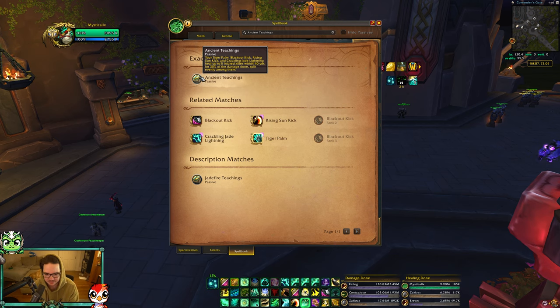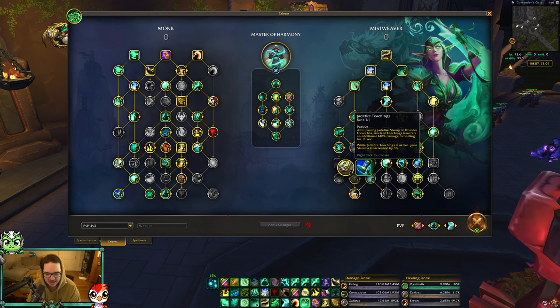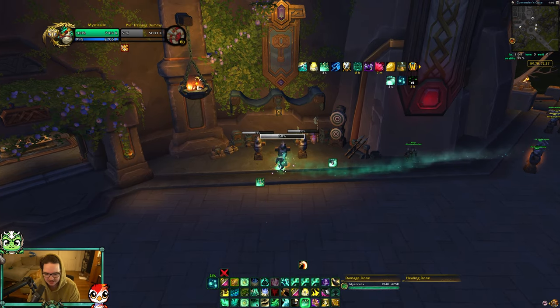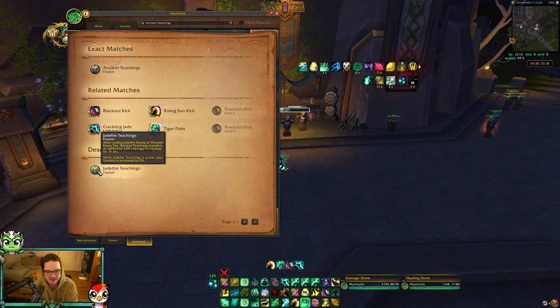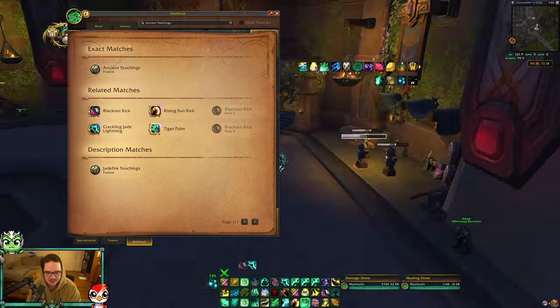That means even if you don't have Jade Fire Teachings and you're playing Rushing Wind Kick, you're still going to be healing with your damage - your Rising Sun Kicks, Tiger Palms, Blackout Kicks, and Crackles. That's really important to know. Jade Fire Teachings just buffs it by an additional amount - technically this week it'll be an additional 160, so about 190% of the damage you do gets converted to healing.